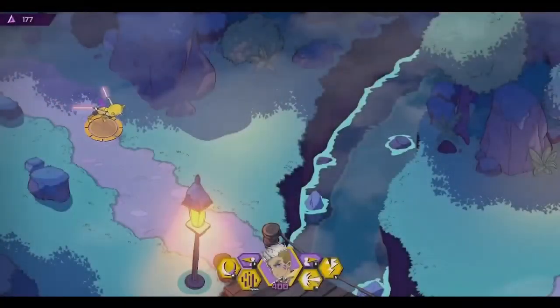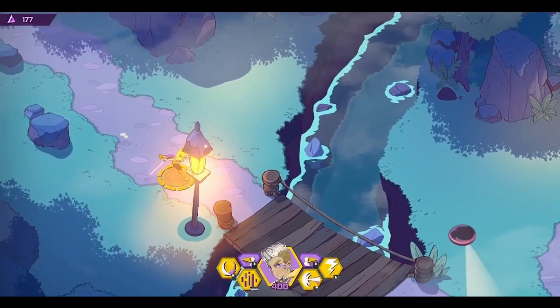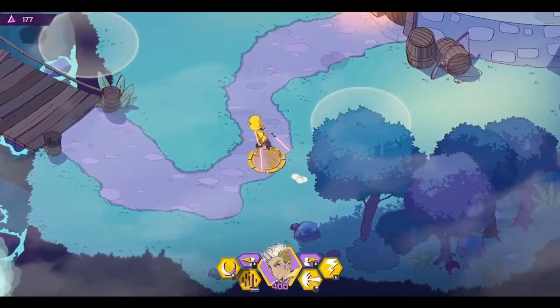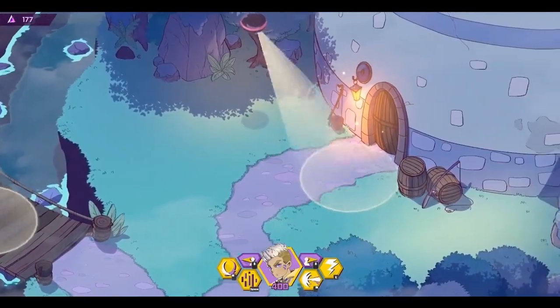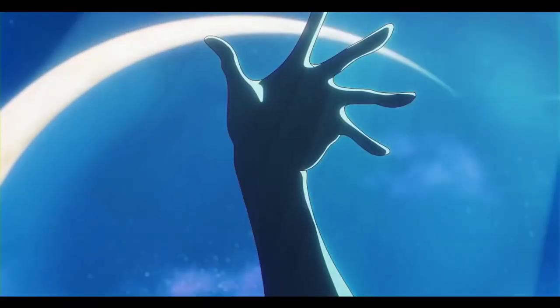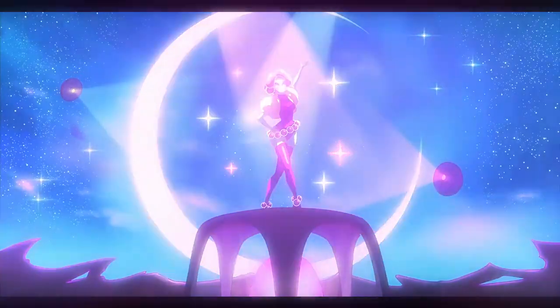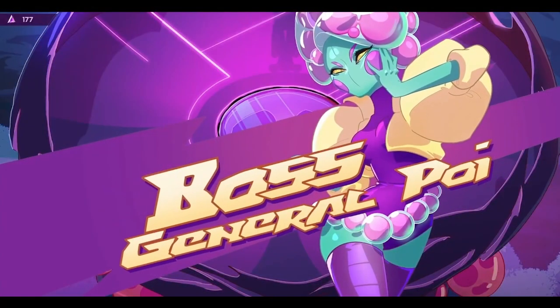Jumping forward a bit, we end up at the base of the lighthouse that Poi has taken over for her drone hives. Poi is one of the generals of the empress and a bit of a fashionista, so she always wants to do things in style.